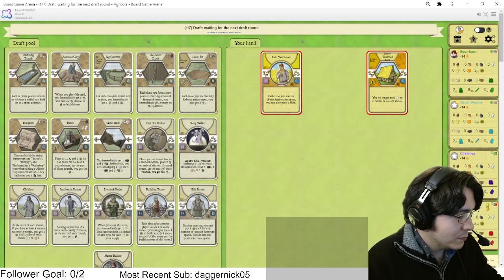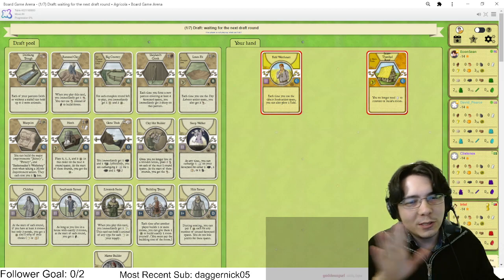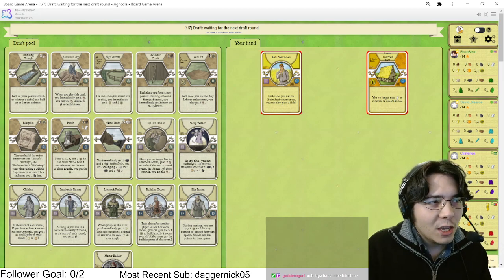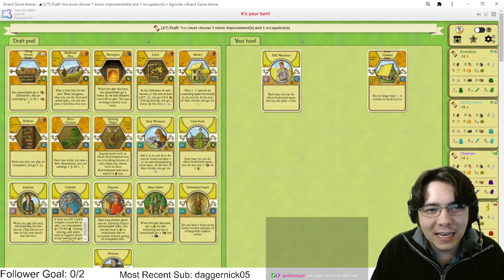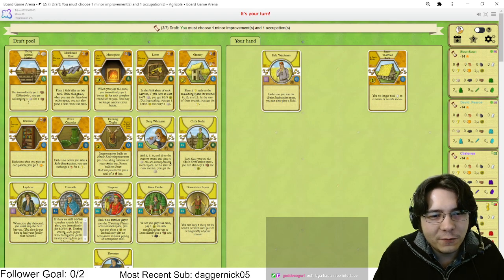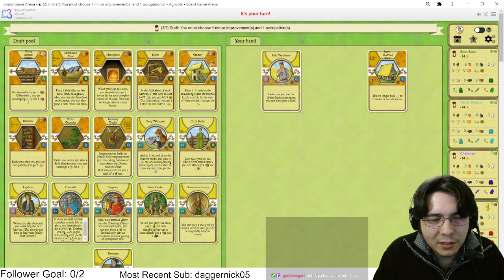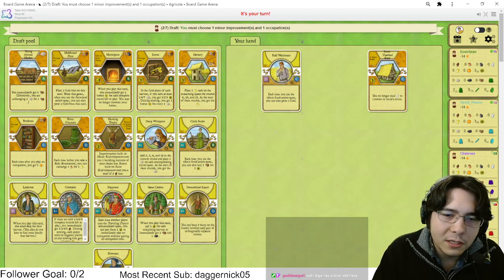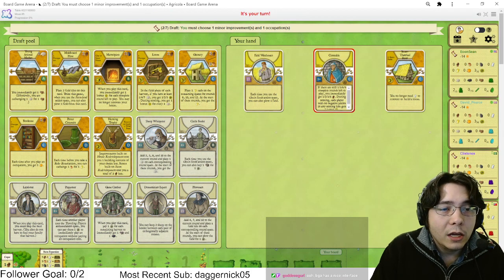Phone call, go away. I thematically chose some nice farming music. Cassie, if you haven't seen the BGA interface you're in for a shock. Cattle Feeder is cute but I don't like it. Puppeteer is good but I don't like it. Constable is good and I like it, so we're gonna do that.